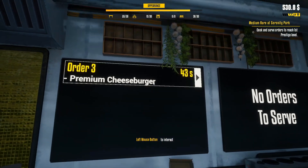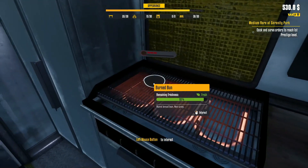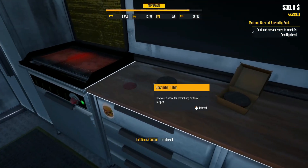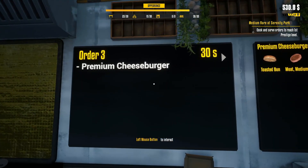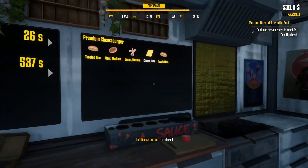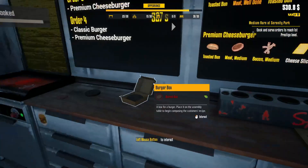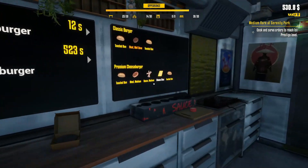Alright, premium cheeseburger. We've got 40 seconds. Oh god, they're burnt — they are burnt buns. Terribly sorry about this, but we're going to have to give you that. We don't even have any bacon going. Oh god, everything is happening so quickly at once. We've got a new order — this guy wants a classic burger. We're pretty much running out of stuff here to use.